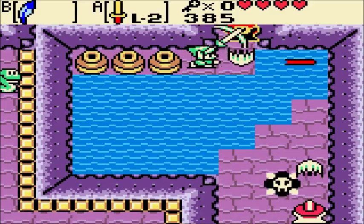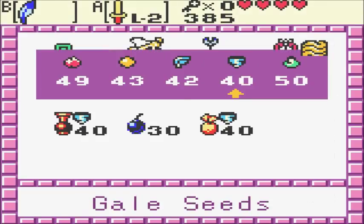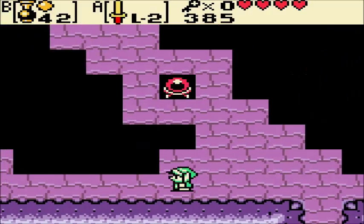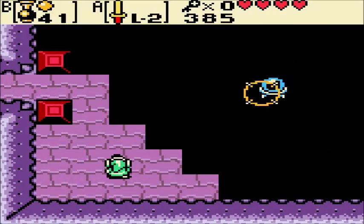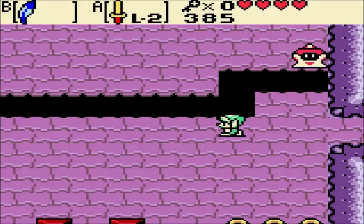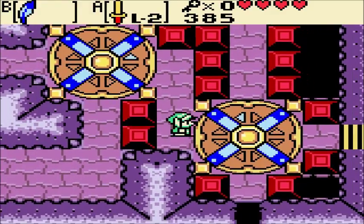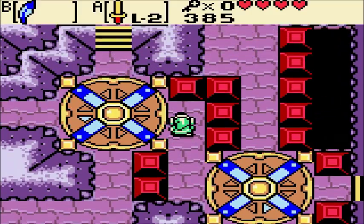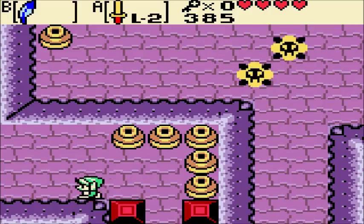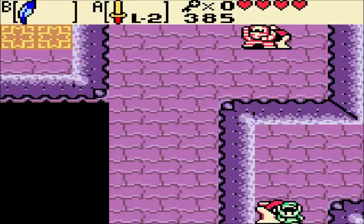The miniboss of this dungeon is probably the single most unfair miniboss in the entire game, especially if you're doing a cursed playthrough. Because we blew up that totally normal-looking wall in the past, that wall is now blown up in the present as well. Kind of a jerk move. And this is the room of turntables — that's why there's a turntable in the past.